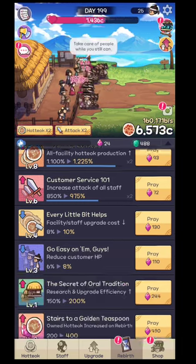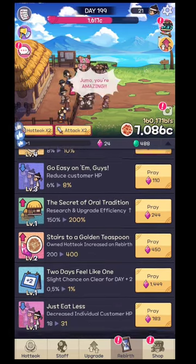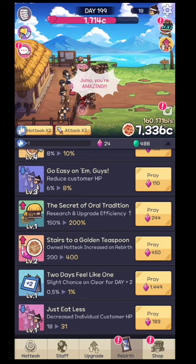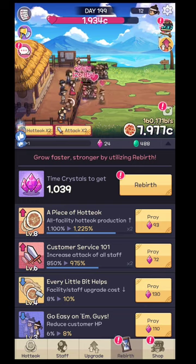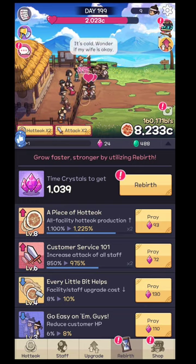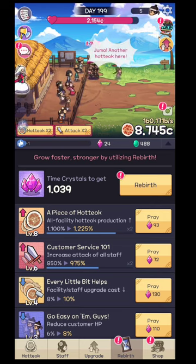Try to do that — you will get time crystals. With the time crystals you have upgrade options that give you different percentages for additional attack, extra food, or reduced upgrade costs and so on.